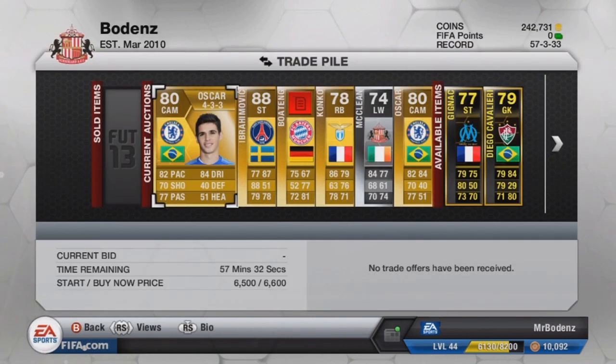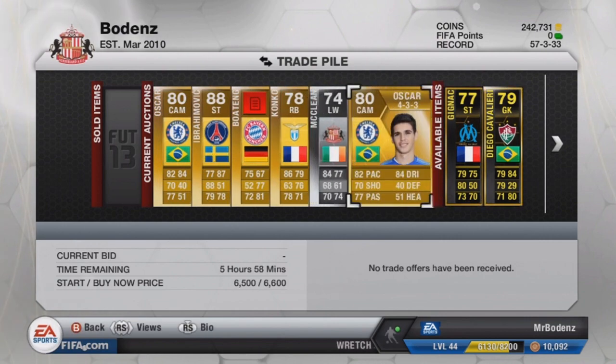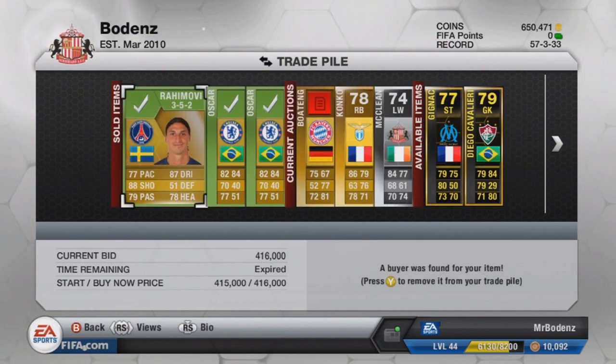I've put the two Oscars up on the market — 6.6k for both of them, which is 200 coins less than the next buy now in 4-3-3. And just to show you that the method works: both Oscars sold for 6.6k each, very fast — about 10 minutes on each because he's a very popular player.